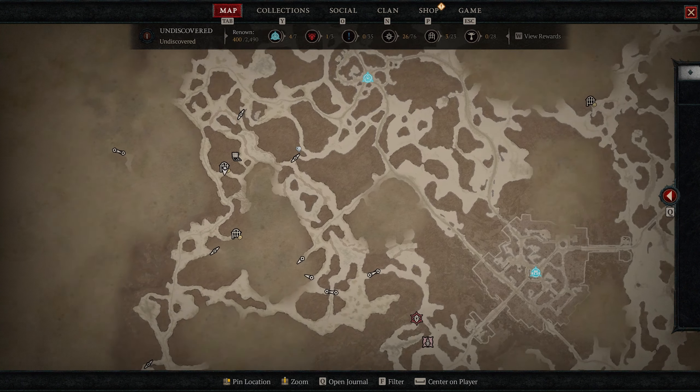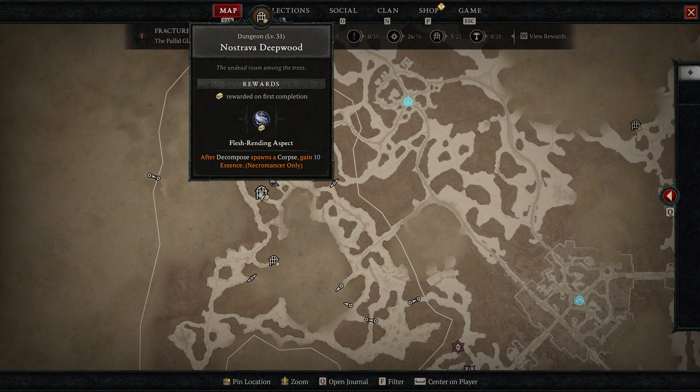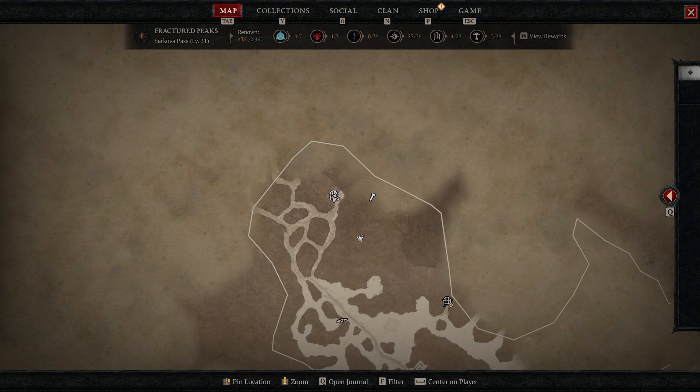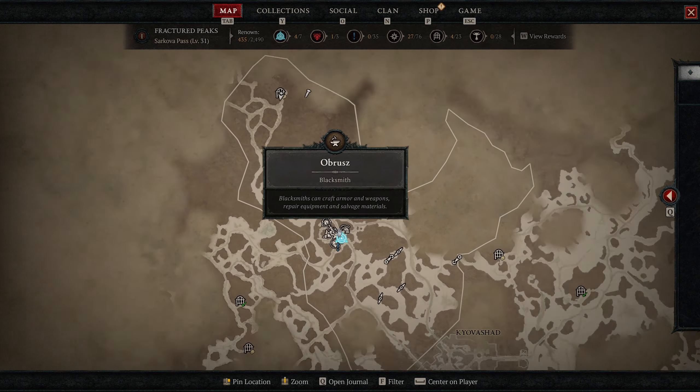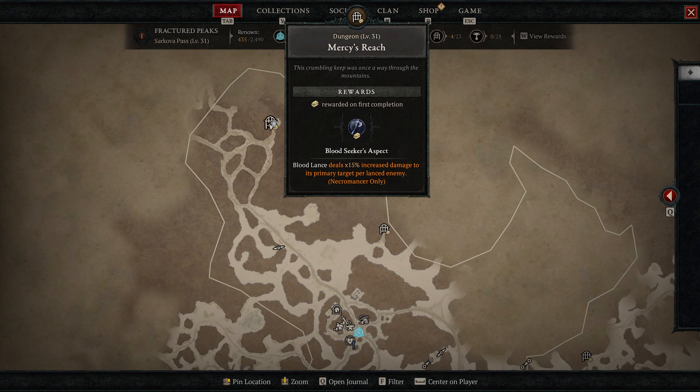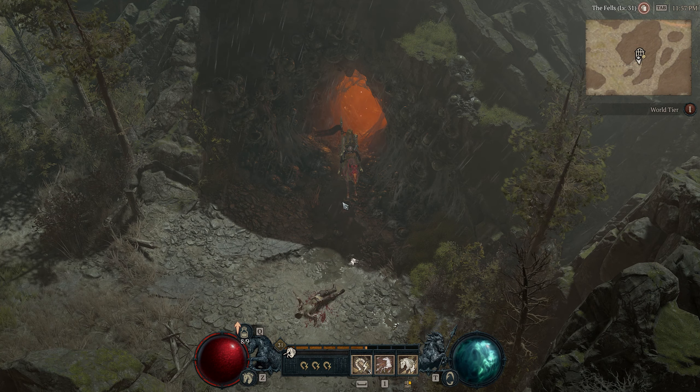The next one is on the western side of act one at the Nostrava Deepwood, by the Minestad waypoint. This dungeon gives you Fleshrending Aspect: after Decompose spawns a corpse, gain 10 essence. The final aspect in act one is up at Mercy's Reach, right above the Minestad waypoint on the northwestern side of the continent. This one makes Blood Lance deal 15% increased damage to its primary target per lanced enemy.